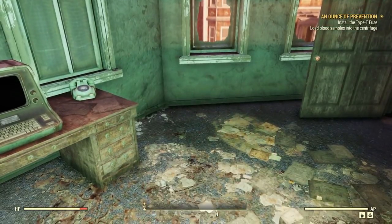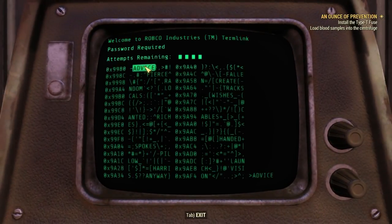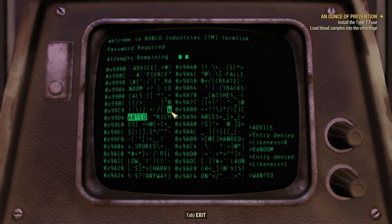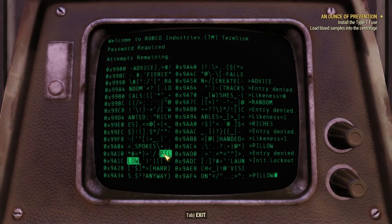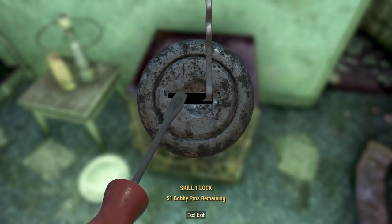Let's see if this key unlocks the safe. And Vice — no likenesses, so it won't be fierce. It could be random. Nope, not random. So we have one likeness. Wanted has two likenesses with random, so it won't be that. Riches has one likeness with random, and no likeness with advice. So Riches also has one. It won't be spokes because there's two likenesses. It could be Pillow — this is really hard to keep track of. Well, I got locked out. Let's go ahead and unlock this thing — then we'll try that terminal again. That was an easy lock; I didn't have to do anything.